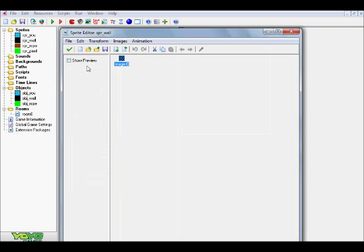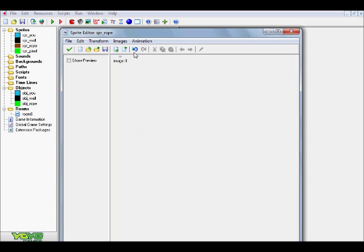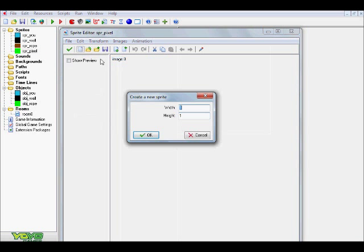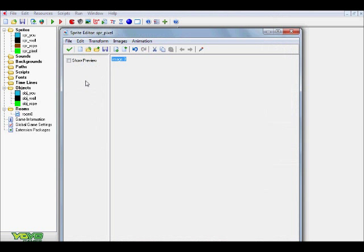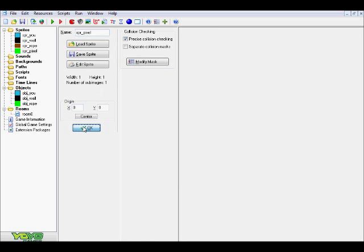For SPR underscore wall, same thing - you can go ahead and change the color as well as the dimensions. Now, the SPR underscore rope - if you change the dimensions of this, it will actually affect how big it appears in the actual game. For instance, this is four by three; if you changed it to eight by six, it would show up a little bit bigger on screen, so just be wary of that. SPR underscore pixel is just a one by one pixel - I haven't really experimented with it, so I'm not exactly sure what changing the dimensions would do. If something goes wrong, just change it back.